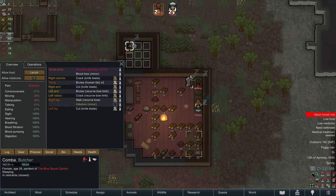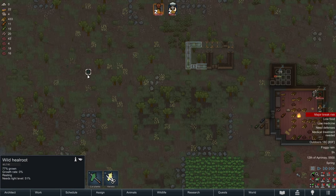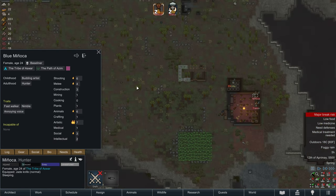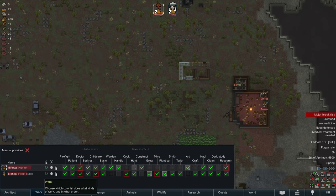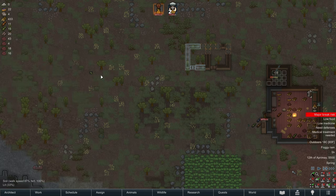We need to treat her for infection. Our best course of action is going to be to harvest some heal root. Our best doctor is Manyaka with medical skill one. I'm going to temporarily assign Manyaka to plant cutting to go harvest this wild heal root.